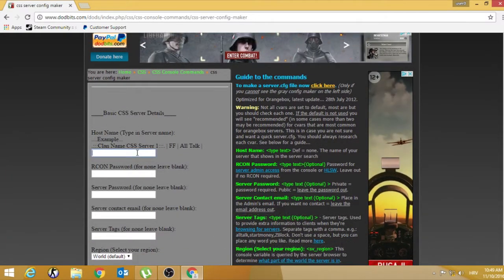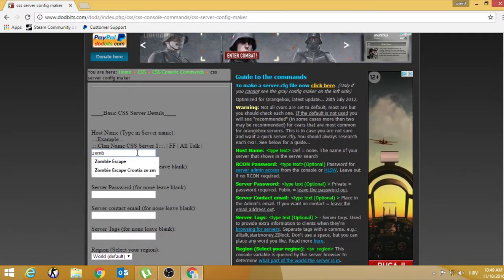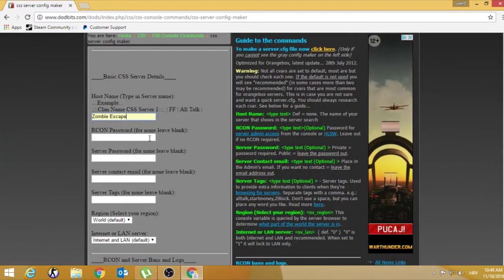First is host name. There you need to type your server name. I will type 'zombie escape' because this is my server name.